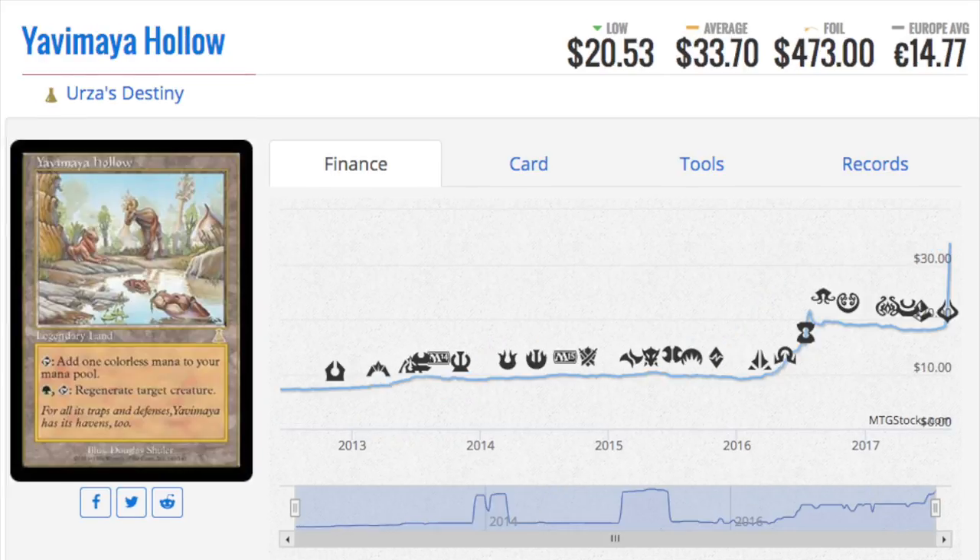Next, Yagamara's Hollow. It is a $473 foil. I'm going to focus on the foil a little bit, but the regular one is $33. This card is so obvious. Whenever you have a Legendary Land, assuming it does not come into play tapped and it has some type of benefit to it, it's okay.